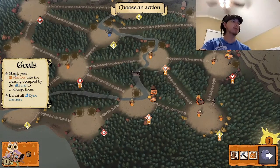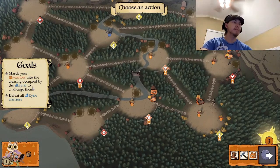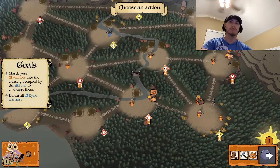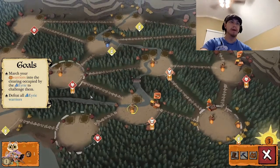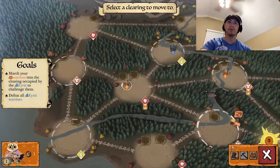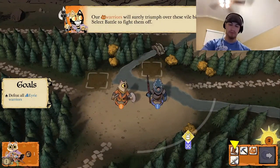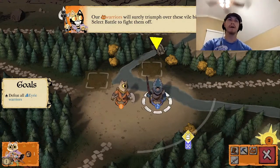The goals in the left-hand corner change each tutorial. Our goal right now is to march our warriors into the clearing occupied by the Eerie to challenge them and defeat all Eerie warriors. So we're going to march this guy over there. Since we get two move actions, we can move both of these guys. Now we can fight — we're going to fight them.